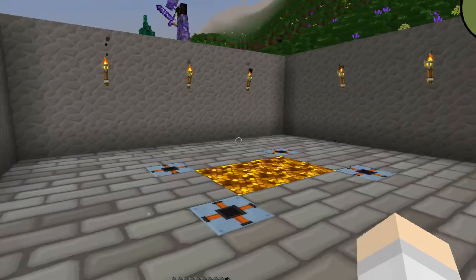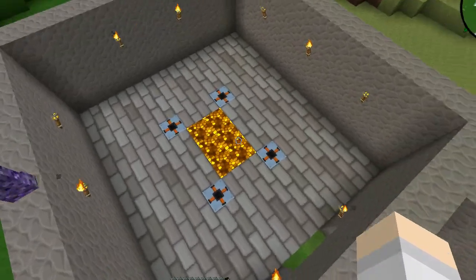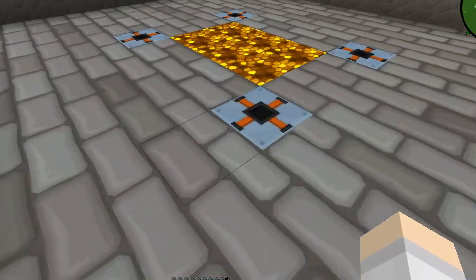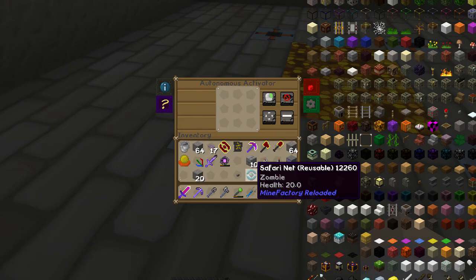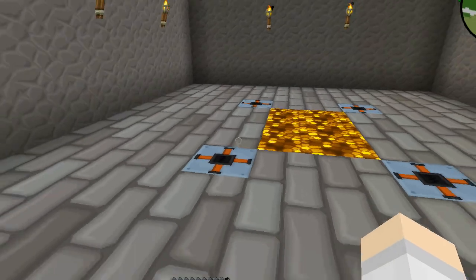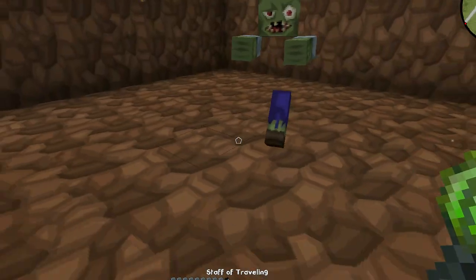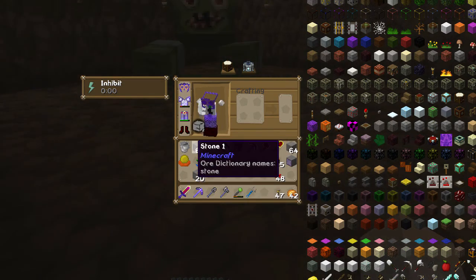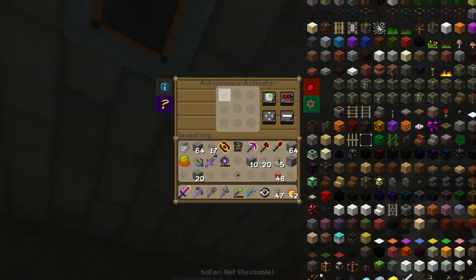Let me just show you what I have. This is the arena. Obviously we'll make it nicer at some point. But basically it will pump in these spawner nets like so — and it doesn't work. We're gonna have to do these from the ceiling. I thought we might have to, but I was hoping we didn't.